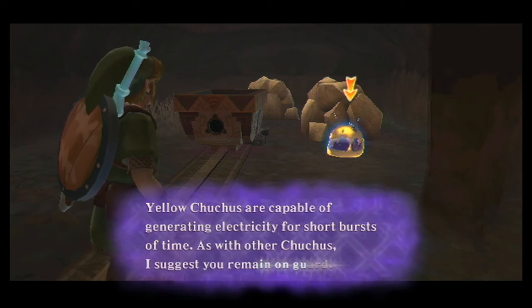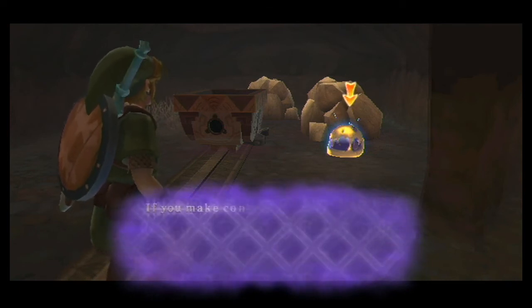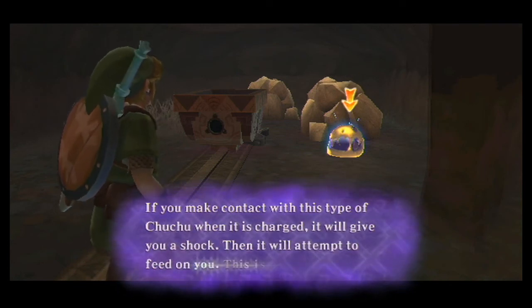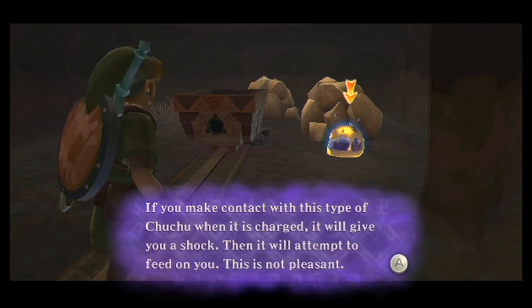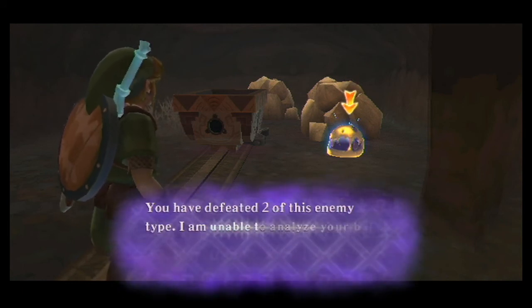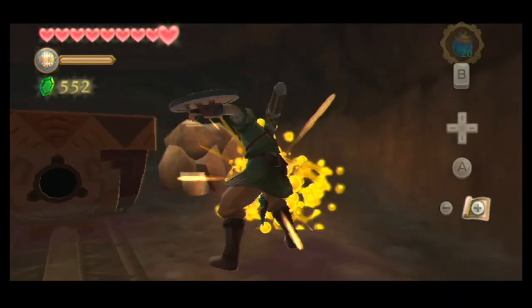There's going to be yellow choos in here. Let's just target one and see what he's all about. Yellow choo-choos are capable of generating electricity for short bursts of time. I suggest you may not guard. If you make contact with this type of choo-choo when it is charged, it will give you a shock. Then it will attempt to feed on you. This is not pleasant. You have fought two of these enemies.